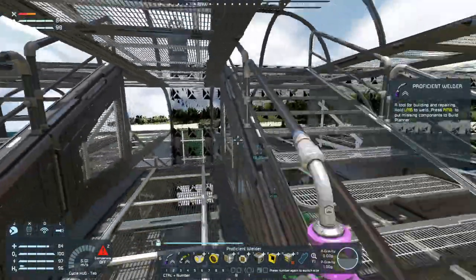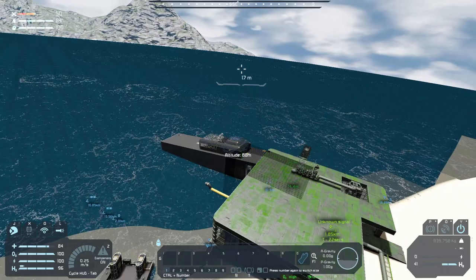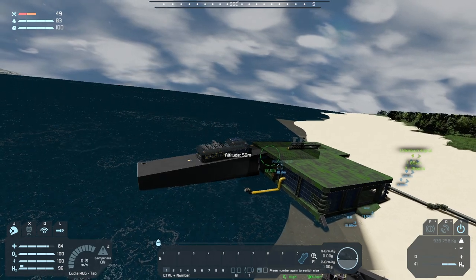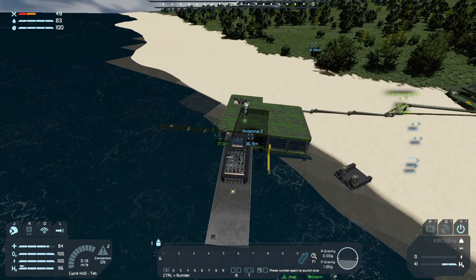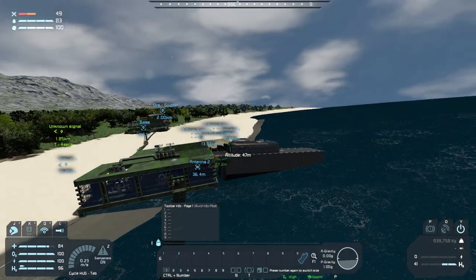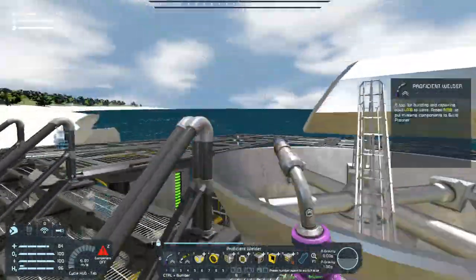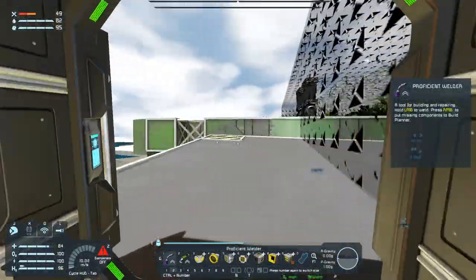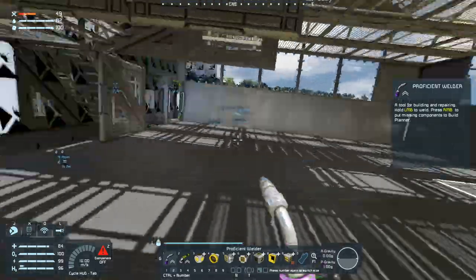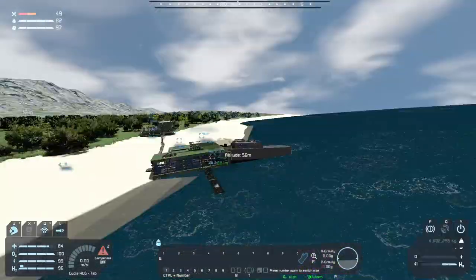OK. Weld that up please. Come on. Crikey, just need that welded. And I fell in the hole I didn't mean to fall into. There we go. Keep walking past these stairs — it's frustrating. Build something to force me to utilize those stairs.